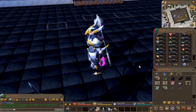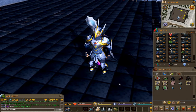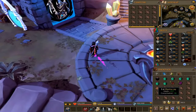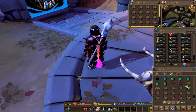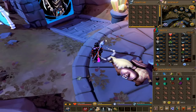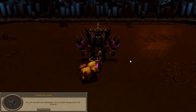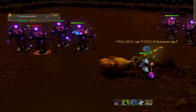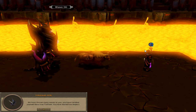We bought full Armadyl and I'm broke — had to spend about 35 mil per piece, so it was expensive, but now we have full tier 70 range. Let's go do the Fight Kiln. We've got our Pack Yak loaded up. Last time I didn't take the damage drop rate boost, so hopefully it'll go a lot quicker this time. We're trying to get both the Melee and Range kiln capes. Also just hit 120 Magic — pretty sick!